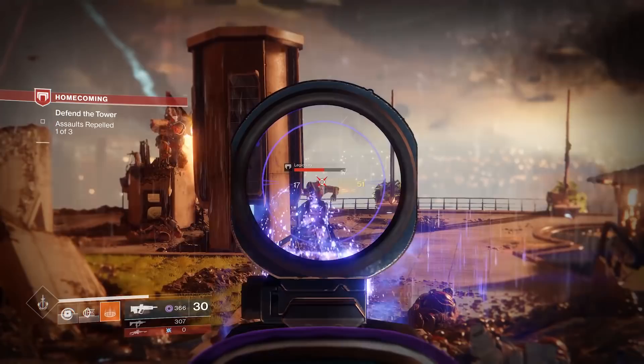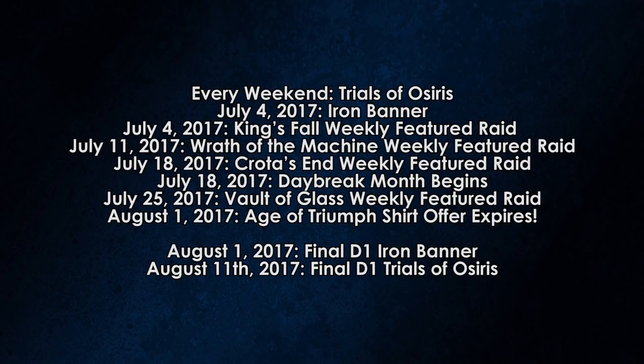If you still want the Age of Triumph Year 3 shirt, you have until August 1st to get rank 7 and place your order — the shirt is not free. On screen is a list of some of the last times you can do certain activities to complete things in the record book. So if you don't have your challenge modes completed for the raids, or your Wrath 390 completion, you might need to do that for the shirt depending on how many other nodes you've completed. If you don't want the shirt, you can just ignore that.